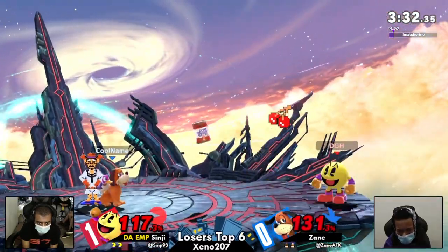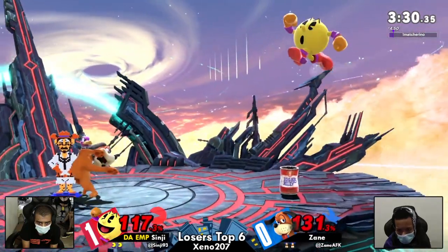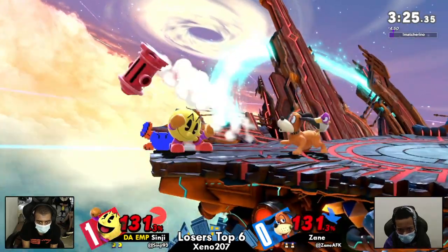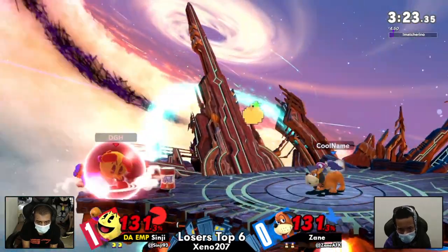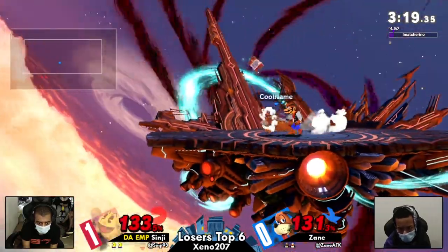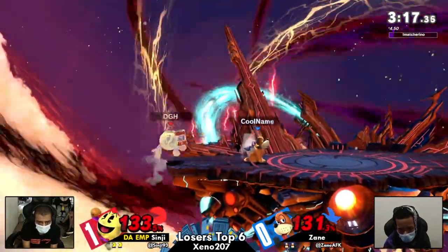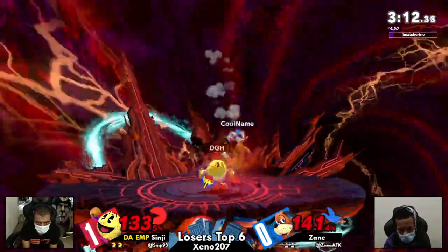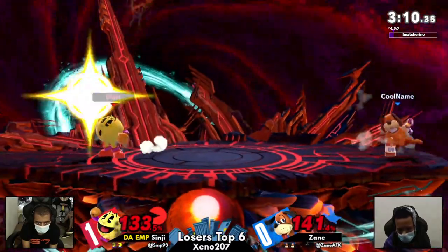I want to talk about the bonus fruit for a moment. The cherry finds its utility by being one of the fastest options that Sinji has from afar, and it's very good in that manner because he doesn't have to overextend. The orange, though, specifically for its speed and the arc it's coming in on — it's coming straight onto Zane, and they don't really have a proper tool in their kit for dealing with that.